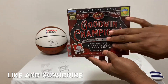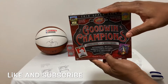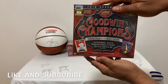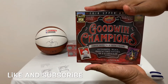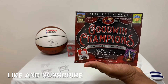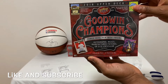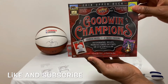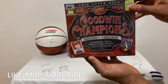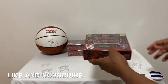Inside, if you guys have been following the program, we know there are three hits per box on average. Our first box we got four hits. I'm a guy who collects autographs, and these normally sometimes do not contain autographs. But we can normally get an autograph, relic, manufactured patches, or 3D lenticular cards on average. The box contains five cards per pack and 20 packs per box. We'll jump right into this and start our break.